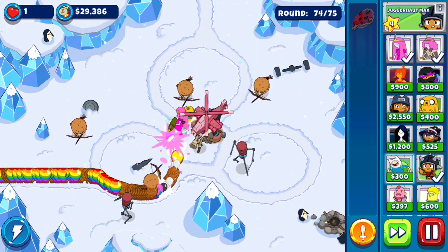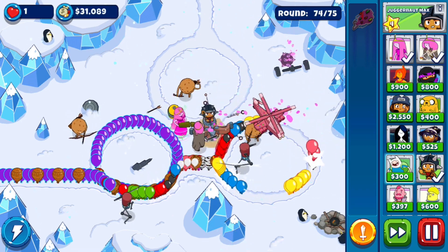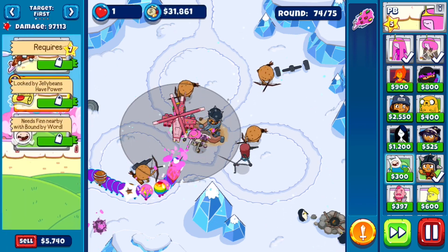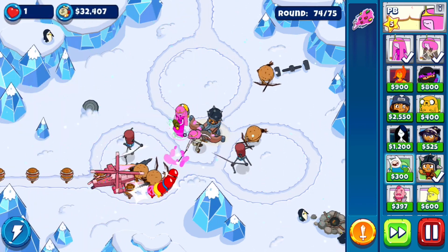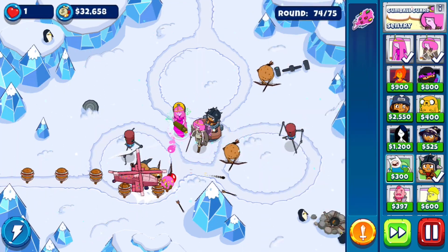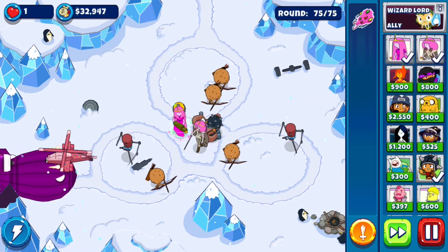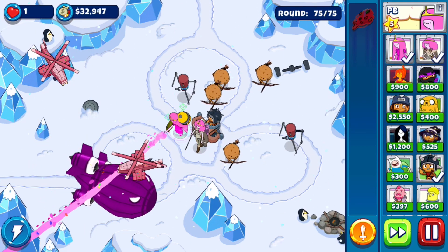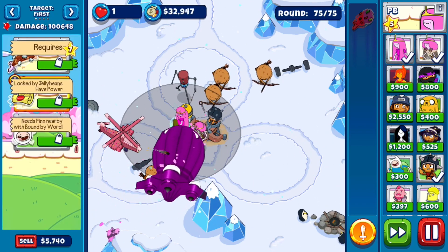I mean, it sort of makes sense if you actually know the story — the candy elemental represents all of the candy people, including all these guys, the sentries and gumballs and stuff. But what's the problem? She made them in a lab. It's a little bit creepy in the story — I just remember it's a bit strange.